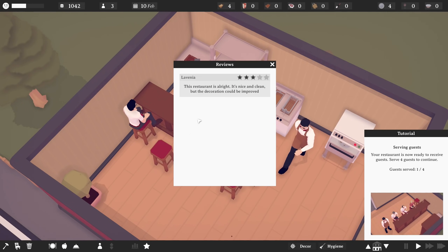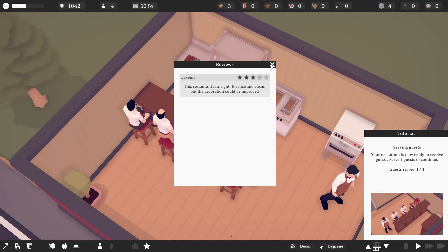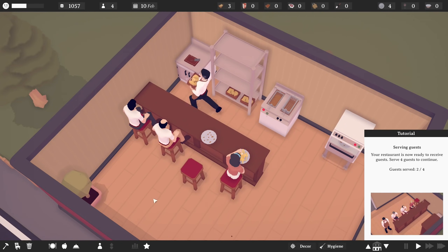New review. Let's see. 'This restaurant is all right. It's nice and clean, but the decoration could be improved.' That's fair enough. What else have we got? I guess we haven't got much else. Okay.